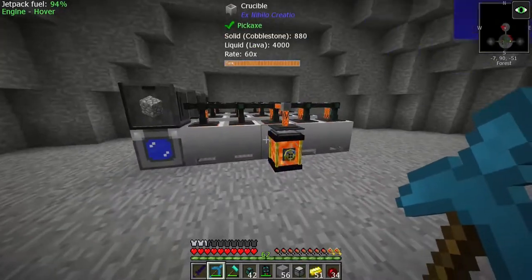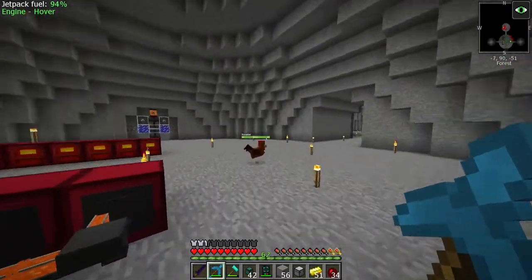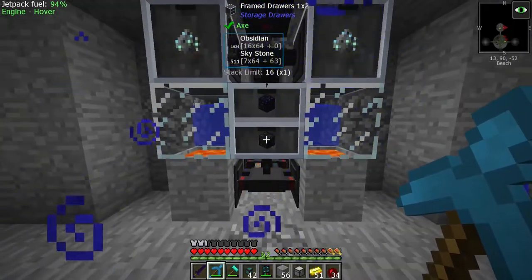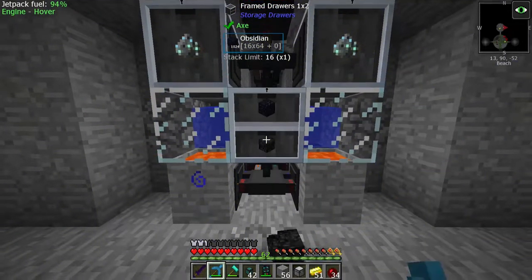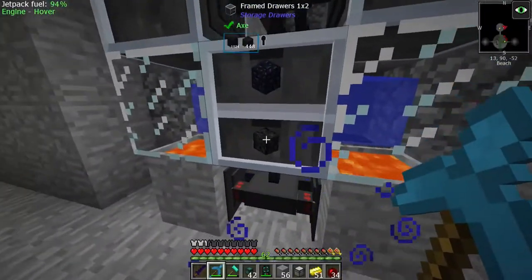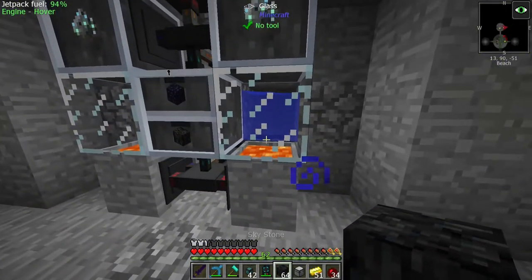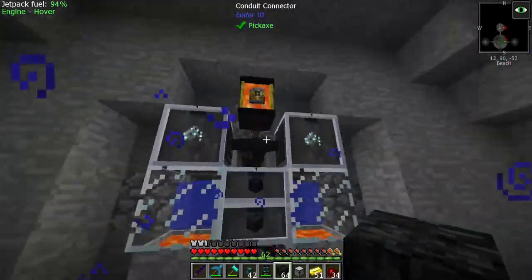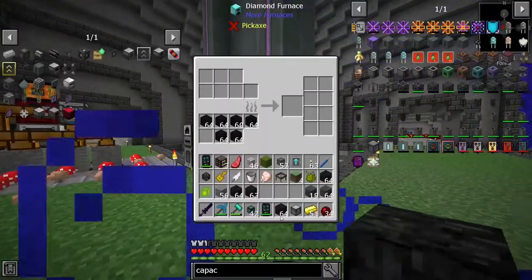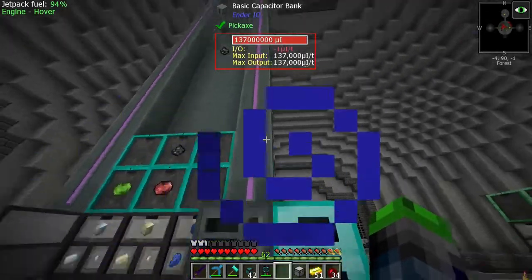I also did some stuff off camera - I made us some lava production, nothing too crazy, just some super heating elements making some lava. And then over here we have our booth for obsidian and for skystone. So yeah, very cool, very neato. We just take that and it's currently set up to make skystone - we need to change that because we need to put the dust in, and that's how I'm making it.